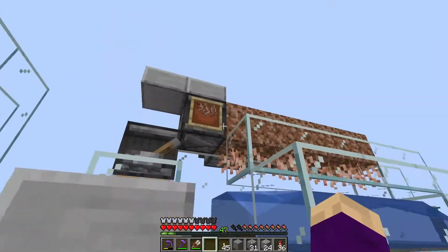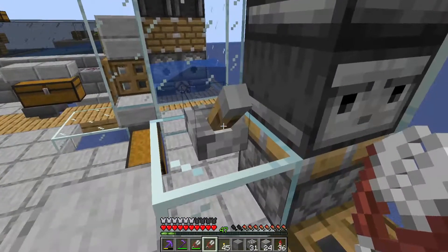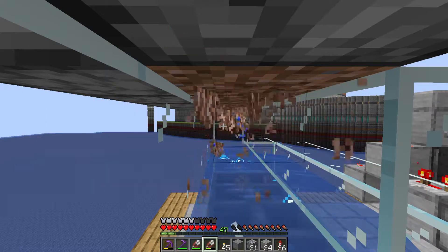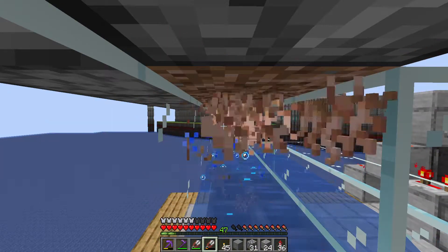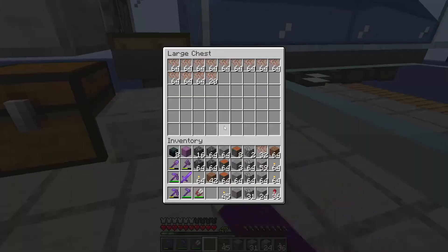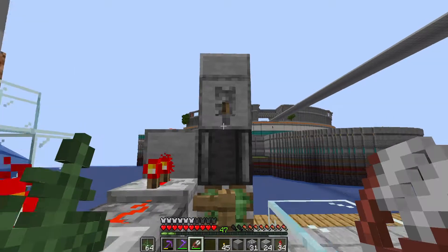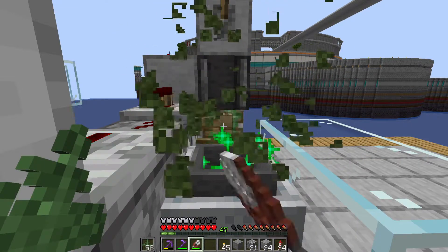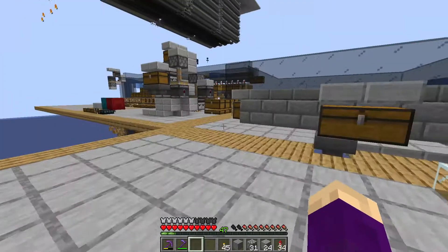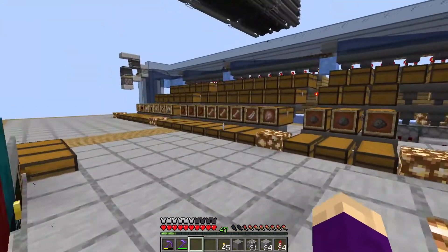We've got the hanging roots farm — it's kind of a silly little farm, you know how often do you need hanging roots? But I thought I'd make it just in case we want to do some cool terraforming projects. The shears in my inventory only last like 20 seconds before running out of durability. And last but not least, we've got a little fern farm — it just produces ferns like nothing, really handy.